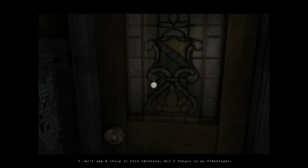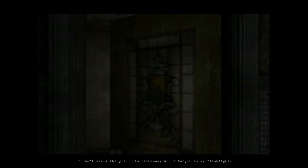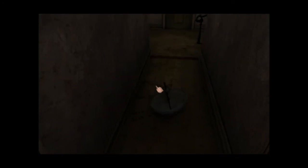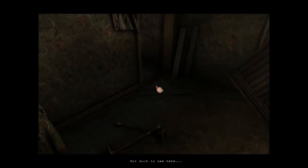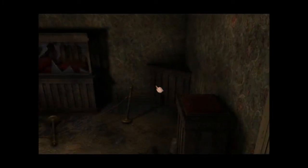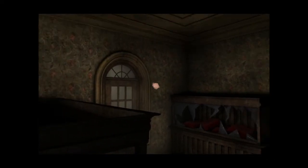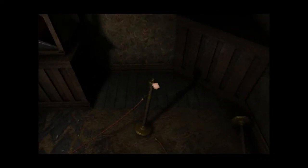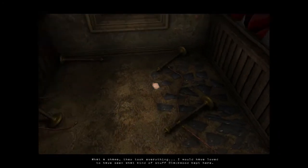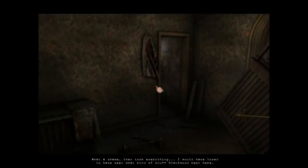I can't see a thing in this bathroom, and I forgot to bring the flashlight. I might be looking for a doorknob, like I said. Not much to see here. What a shame, they took everything. I would have loved to have seen what kind of stuff Blackwood kept here.